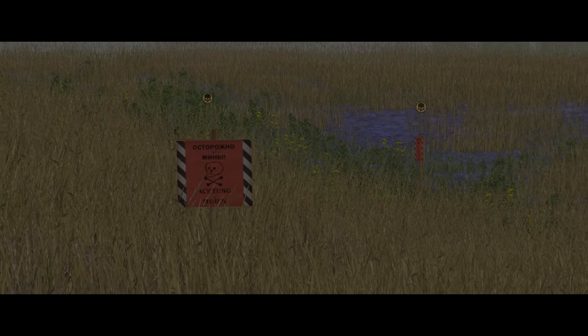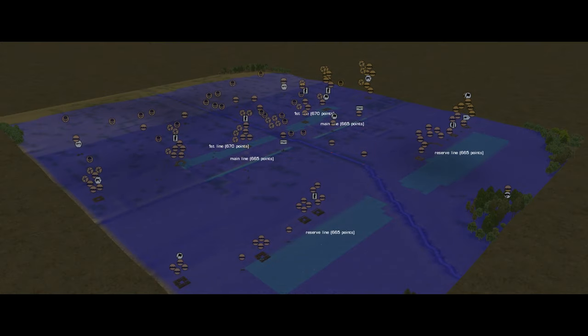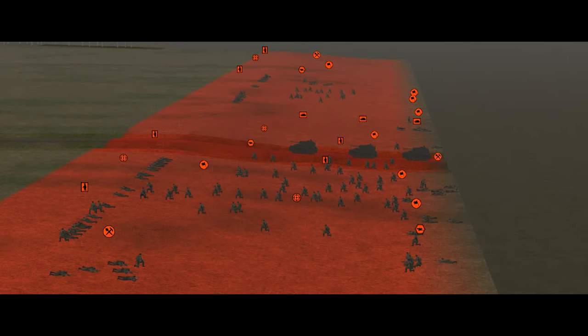Each minefield is an 8 by 8 metre square. Overall, we have a German defensive force that is really relying on machine guns and mortars, with a fairly reasonable anti-tank capability and a pool of obstacles to exploit. The Soviets, meanwhile, have a much larger force.